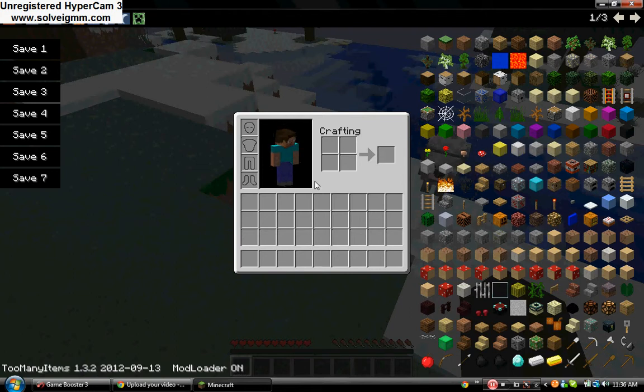To hide it, you just press go and it all disappears. And this is all the blocks you can find in creative mode, but it also gives you these extra items.